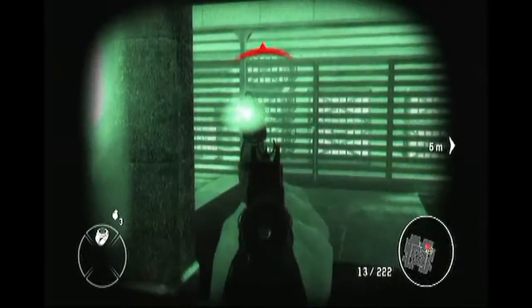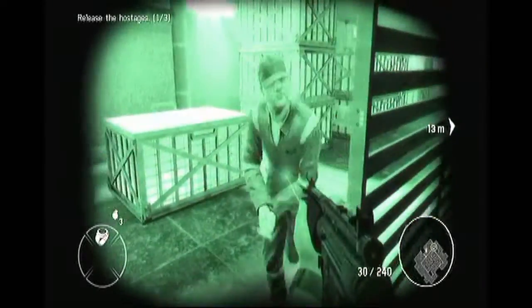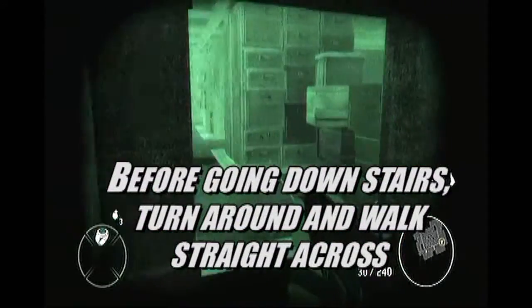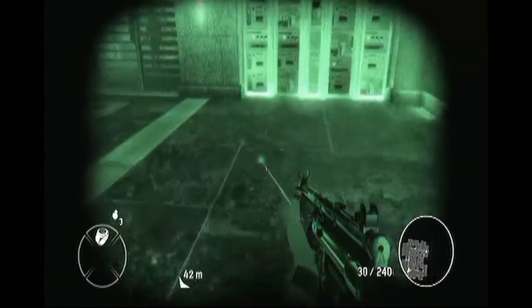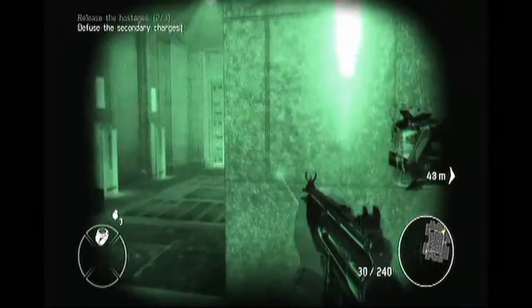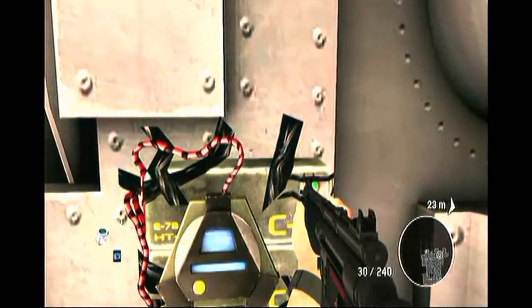Once we get downstairs, this all becomes a hostage rescue situation as well as a bomb defusal situation — none of which is very fun in night vision, especially because you'll be a little paranoid at the end when you realize you're on the last part but didn't find all three bombs or all three hostages. Luckily, right as the night vision turns off, you will find the last of each.